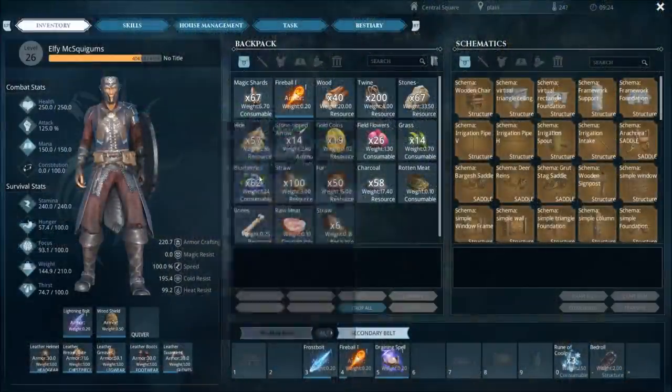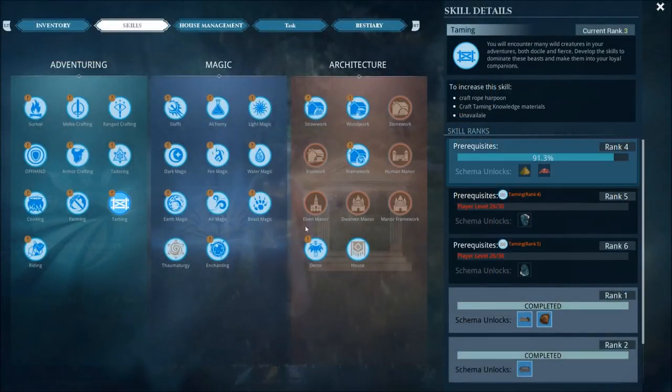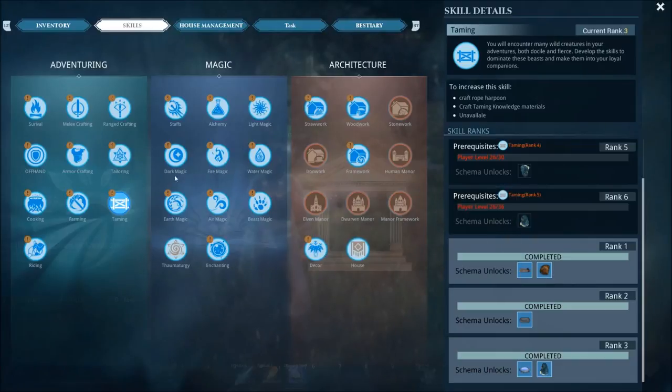The next step is to go into your skills and go to taming. To level up taming you'll need to craft those hook arrows — they're called rope harpoons in the menu, but it's the hook arrows. Craft taming knowledge materials as well. You need to get taming to rank 1, which unlocks the feeding trough. Once you have the feeding trough, you're pretty much set to start taming.